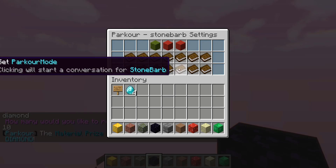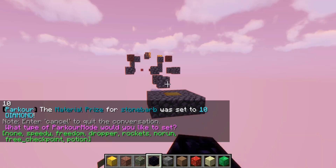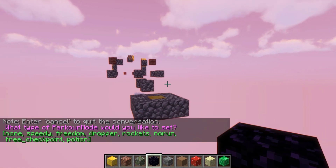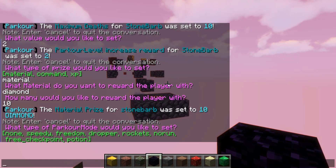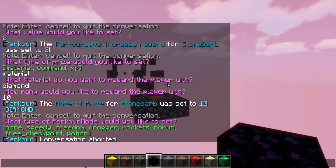You can set the parkour mode — there's a ton of different modes: speedy, freedom, dropper, rockets, no-run, free checkpoint, and potion. They each have their own benefits and drawbacks. Dropper is similar to a dedicated dropper plugin. No-run doesn't allow running at all. Free checkpoint is more liberal with checkpoints, and potion has specific potion attributes.